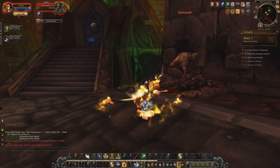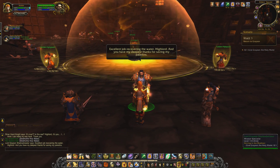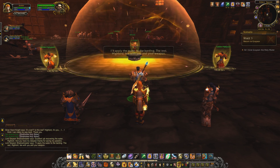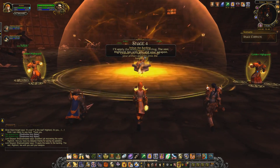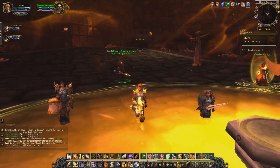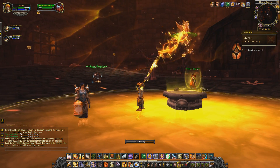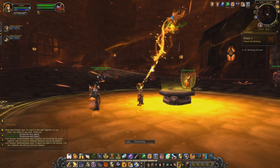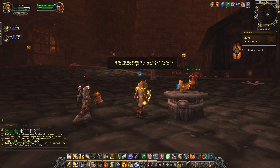With the water collected and the paladin saved, we return to Grayson to purify the barding. He gives his deepest thanks for saving his paladins and applies the water to the barding — the rest lies with us and our weapon. After the ritual, it is done and the barding is ready.